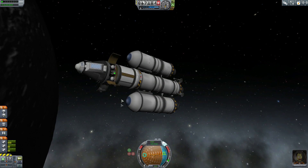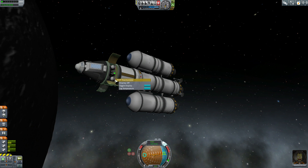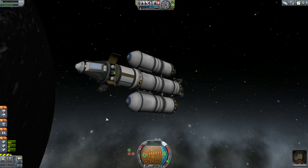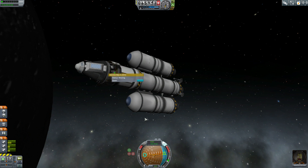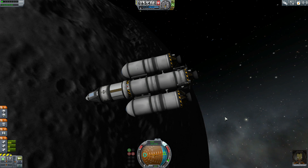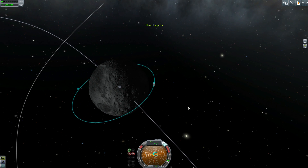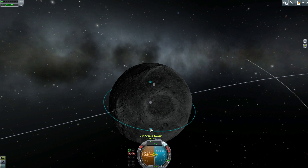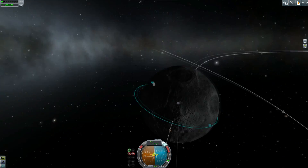You get less real estate with the LV-909 than you used to, and because I decided to get the struts instead of the fuel lines it makes it a little bit harder. Once I get those fuel lines my rockets are going to be less elaborate. Switching back to the first craft — I have plenty of fuel actually. I got myself into a trajectory where I'm going to hit the atmosphere, aerobrake, and that should bring me back down into Kerbin. Now I'm trying to collect all the phases of the science here for the moon.